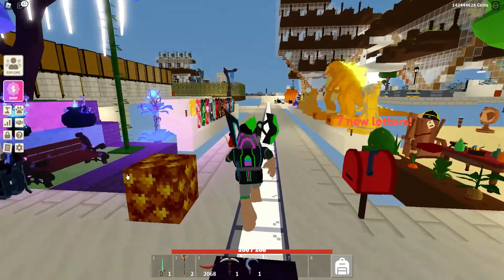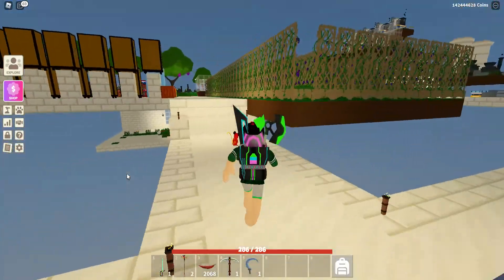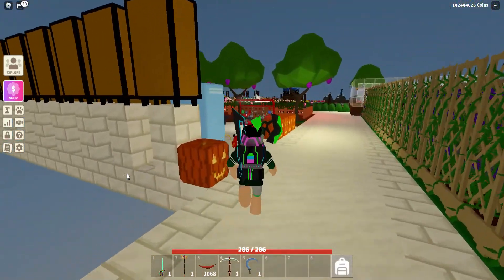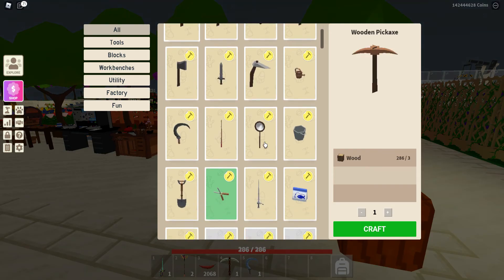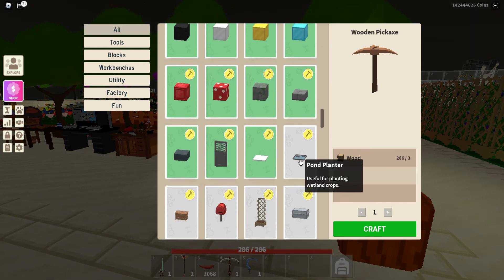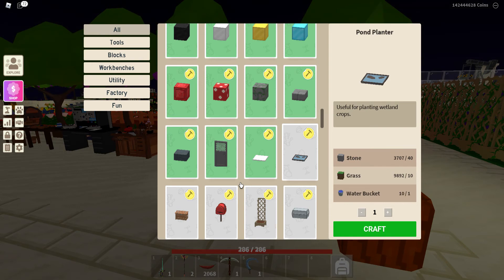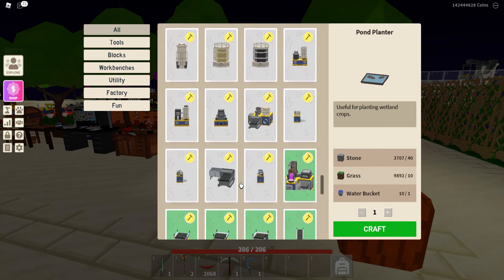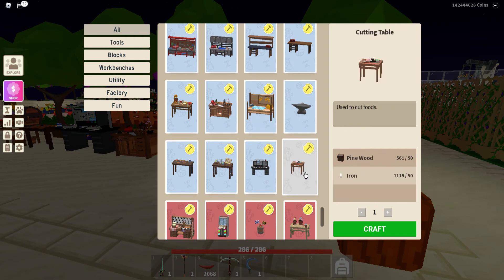Let's look at the new items. Going up to the workbench and opening it up, scrolling down, the first thing you'll find is the pond planter — that's for rice and seaweed. It doesn't need a lot: just stone, grass, and water buckets, so it's quite cheap and accessible. Going further down in the workbench, the very last item is the new cutting table, which only needs pine and iron, and not really a lot of either.